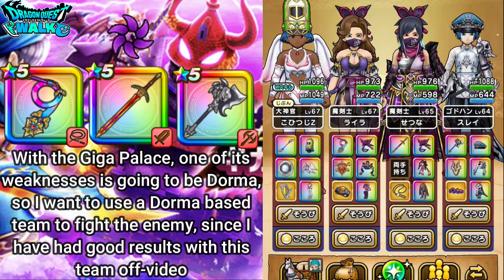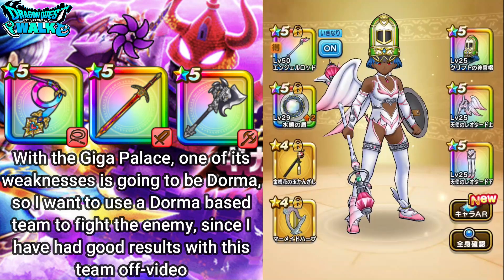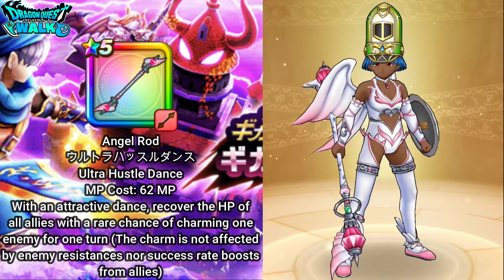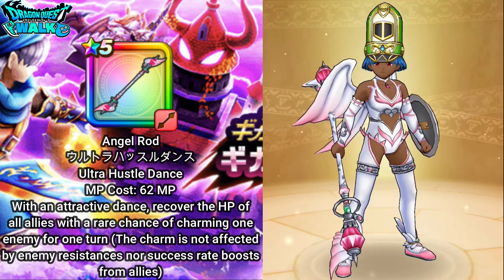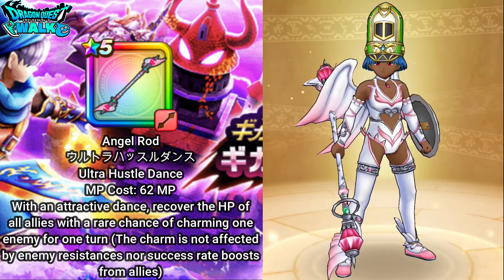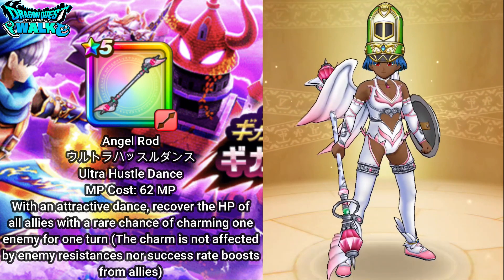I'm going to be using a Dorma-based team with three attackers and one healer. First I'm going to have a High Priest equipped with the Angel Rod, which has Ultra Hustle Dance — that can heal my entire team and also possibly get a Charm on the enemy. Plus it has Blade Dance which can buff up my other characters, so this is going to work out quite well for this particular battle.